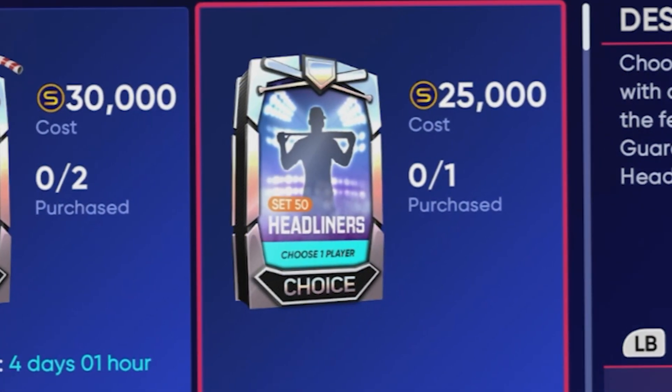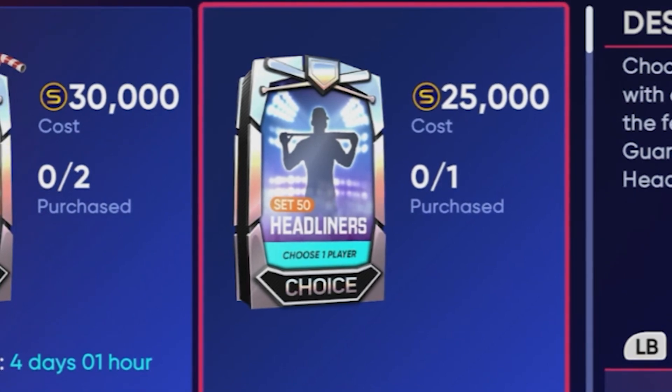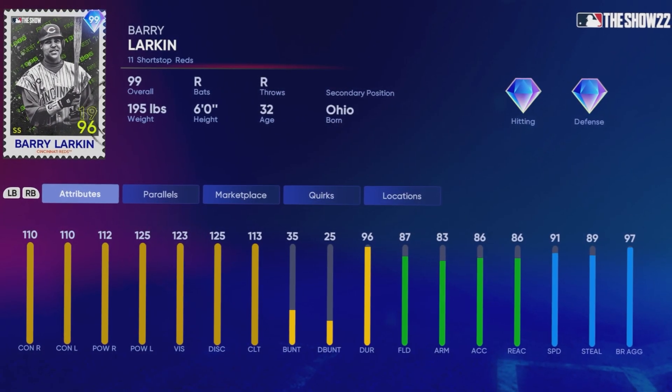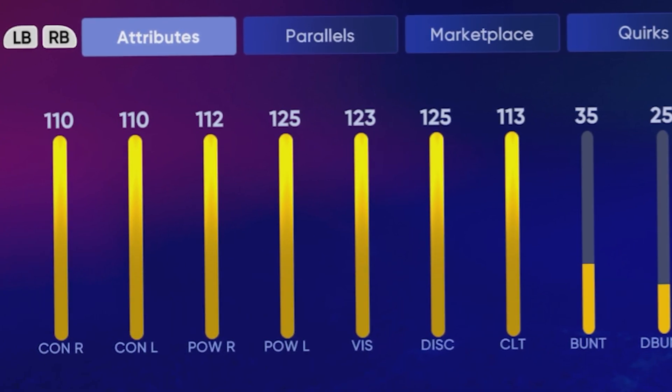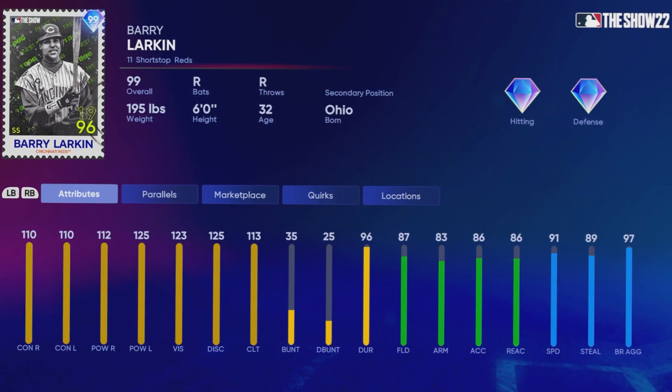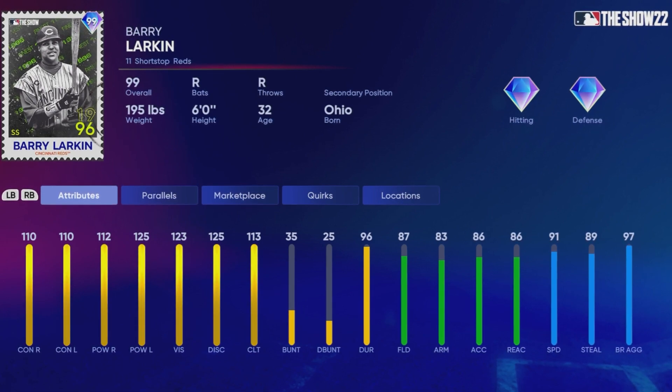Last Friday, MLB The Show dropped a Set 50 headliner, which quite possibly could be the juiciest headliner we've seen so far. It is a Retro Finest card, and it's pretty comparable to Jimmy Rollins. Here is that Retro Finest Barry Larkin card — just insane attributes. And the best thing about him is he's a headliner, so you can get him for pretty cheap compared to Jimmy Rollins.